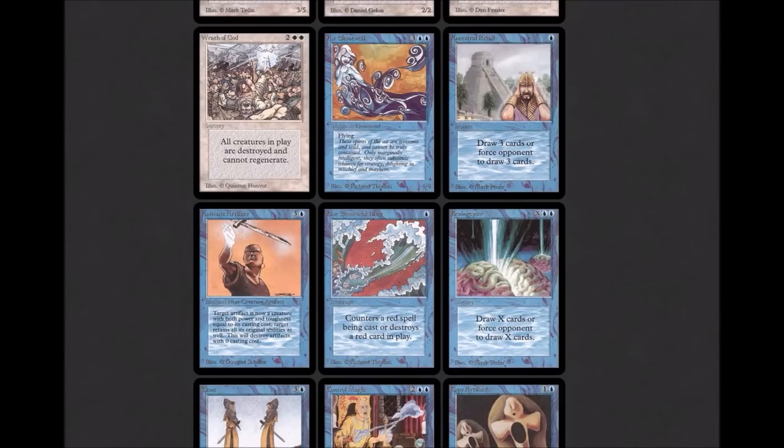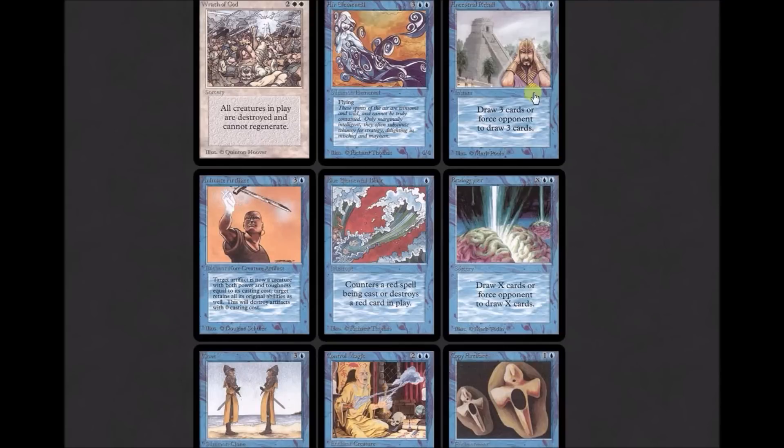I know there is Day of Judgment, but Wrath of God's 'cannot be regenerated' clause is just a cherry on top. Moving over to blue: Aero Elemental is a 4/4 flying for five — kind of the quintessential early blue creature. Ancestral Recall is part of the Power of 9 — the blue boon. It now says 'target player draws three cards.' The old wording was 'draw three cards or force opponent to draw three cards,' so if you were playing a heavy mill strategy, you could make them draw, but you're really not going to do that.